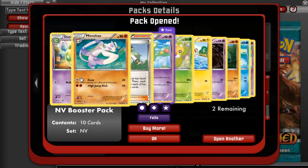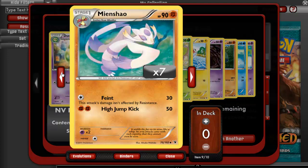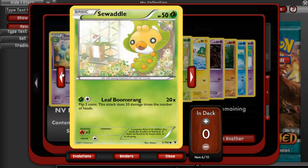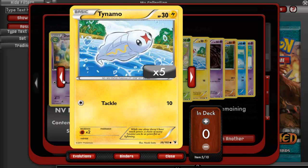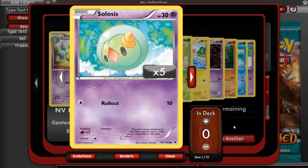Got three more packs. We got a Duosion, a Mienshao, an N, a Reuniclus, a Swadloon Hollow, a Tynamo. Aren't they supposed to be a Reverse? It's a Hollow though. Tynamo, Litwick, Golett, Tympole, and a Solosis.